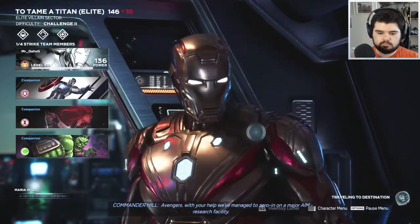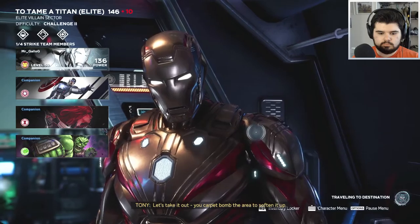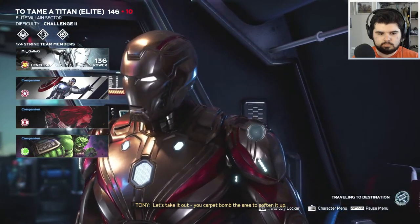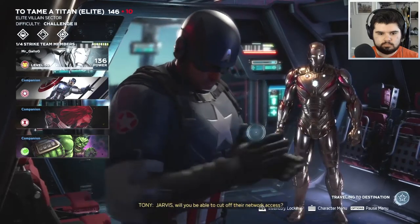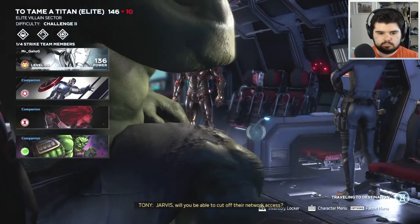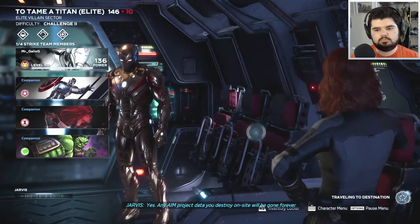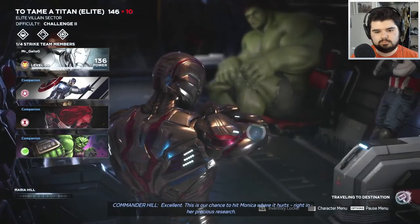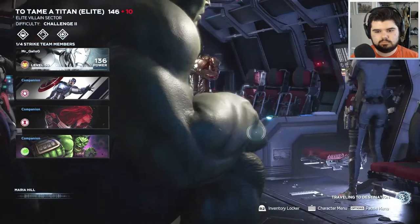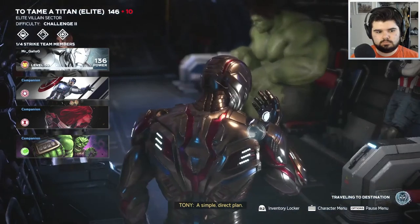Avengers, with your help we've managed to zero in on a major AIM research facility. Let's take it out. You carpet bomb the area to soften it up and everyone goes boots on the ground to do as much damage as we can. Jarvis, we'd be able to cut off their network access. Any AIM project data you destroy on site will be gone forever. Excellent — until they make another one. This is our chance to hit Monica where it hurts, right in her precious research. I'll send my best agents to help keep local security busy. A simple, direct plan.